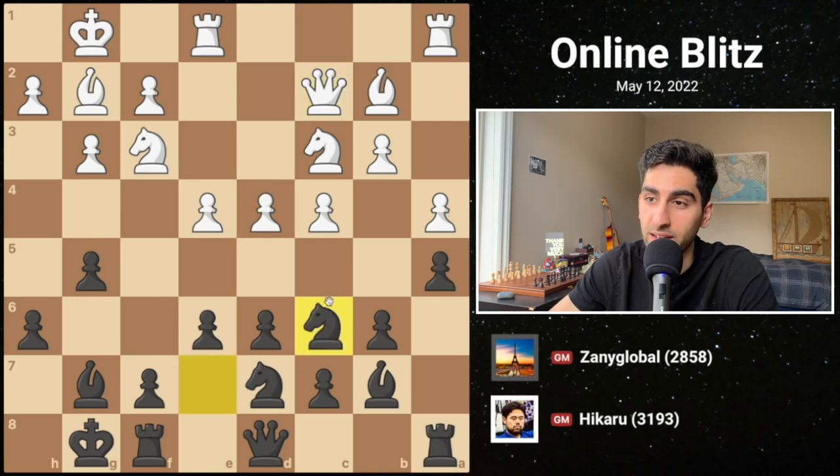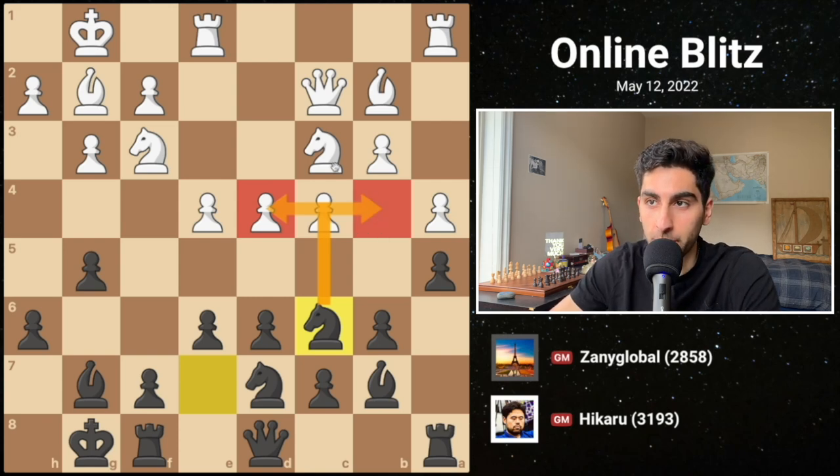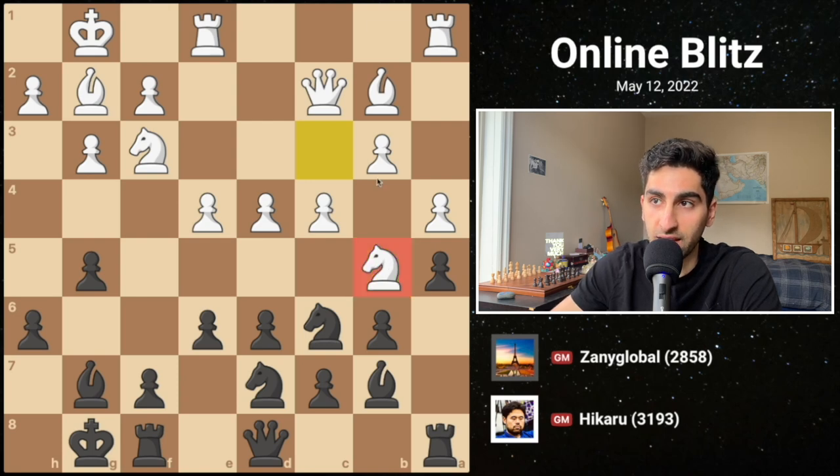Instead, Hikaru plays knight c6, adding an attacker to d4 and also targeting the weak dark squares on the queen's side. White should play a move like knight b5, because it improves both the knight and the bishop while solidifying the center.